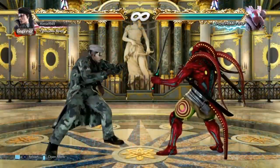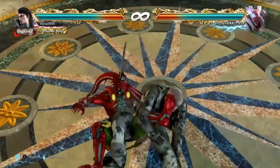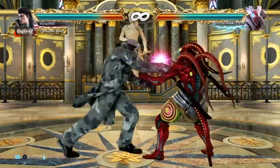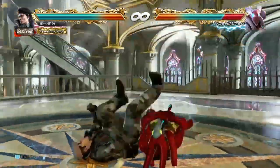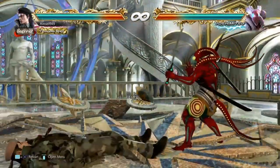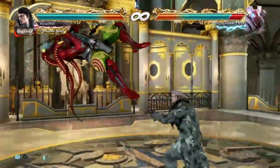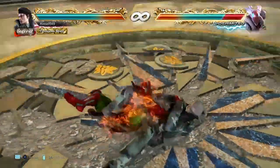To cover backroll, we do have some options. For a mid, we have FF4 again, but for a low we have roll dash 3. This just about reaches them and also hits idlers. But wake-up kicks beat it, side rollers will escape, and on block it's minus 15. If you get a hard read on wake-up kicks, backdash and punish, and if it's a hard read on idlers, dash into stomp.